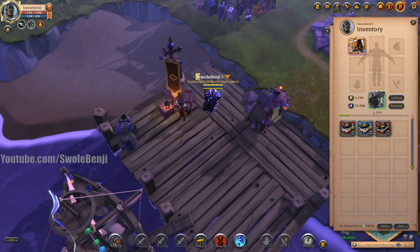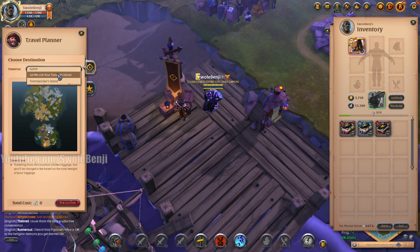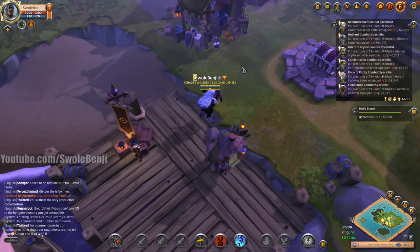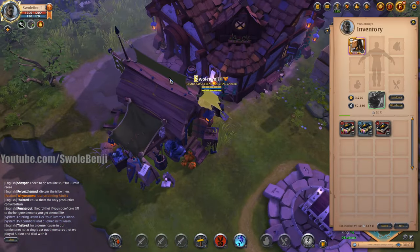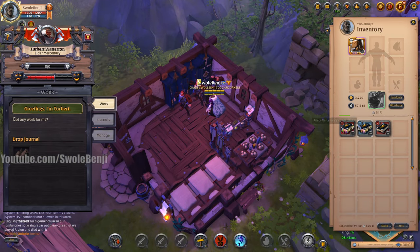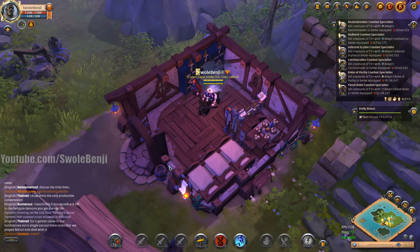It's a decent amount of silver. I have a list of all my islands, and we're going to this one next. Yes, I have a little ledger of each and every island I need to visit to turn in the journals, and at what time. It's all very neatly organized. Next island, here we go - we're just making raw silver.